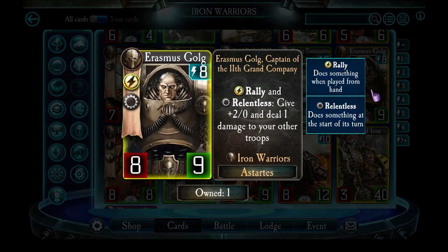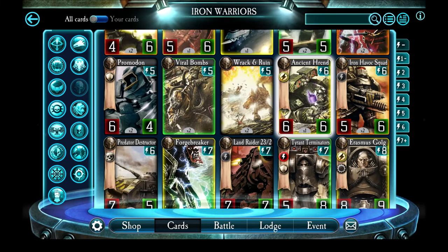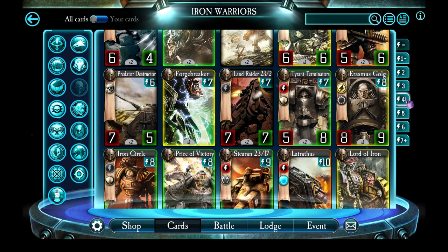Erasmus Golg is essentially a troop version of Falk. While he's in play, every turn your troops gain a permanent plus 2 to their stats but take 1 damage. Your troops will start dying while he's in play but get extra powerful, and he's got pretty strong stats on his own. He's not bad, but I usually want other cards to give myself stronger early game presence, so I don't play Erasmus Golg anymore. If you have him and don't have enough other Legendaries for the Iron Warriors, go ahead and put him in — but I ended up replacing Golg with Ancient Hrend. Being able to reliably wipe out a frontline was more useful than giving buffs while damaging my troops.